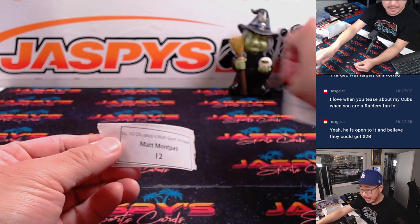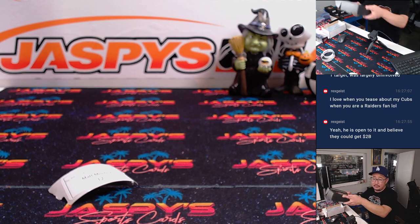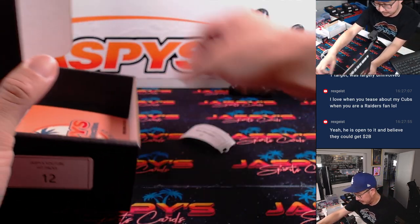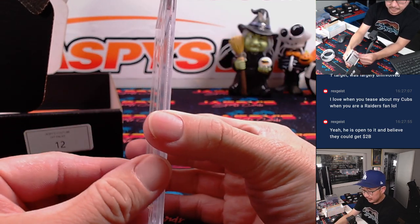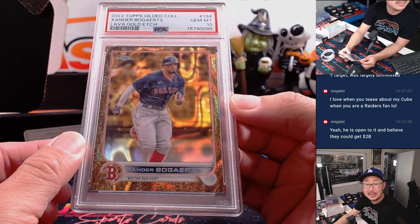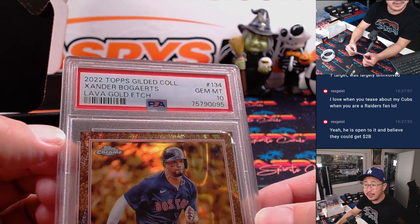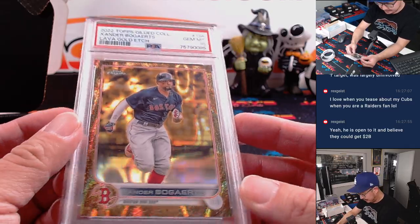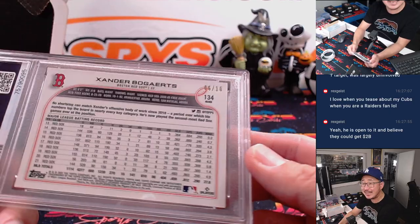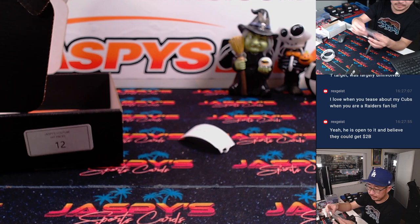Matt, Michael, you're up next. Matt with Pack 12. We have Xander Bogaerts, nice, from 2022 Gilded Collection, Lava Gold Etch, PSA 10. Nice looking card there — that is 6 out of 10. Nice little number too.